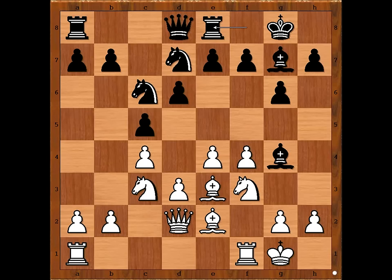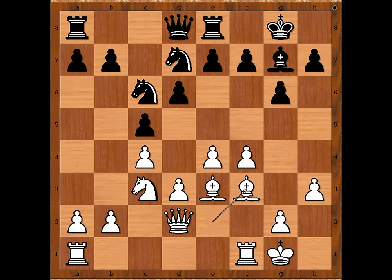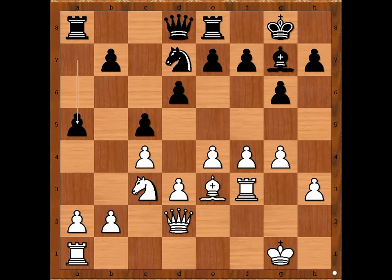h3. Bishop takes on f3. Bishop takes bishop. Knight to d4. This is an interesting plan — g4, intending f5 at the right time. Knight takes on f3. Perhaps better was e6. Knight takes on f3. Rook takes knight. a5. a4. Black is worried about f5.